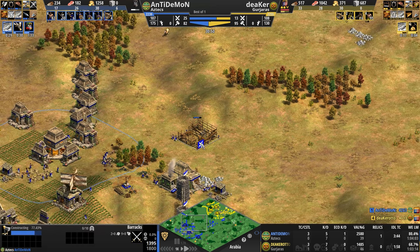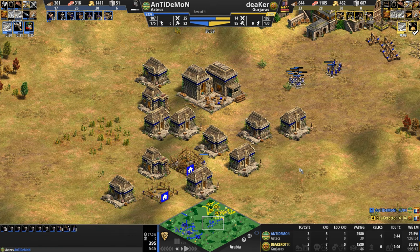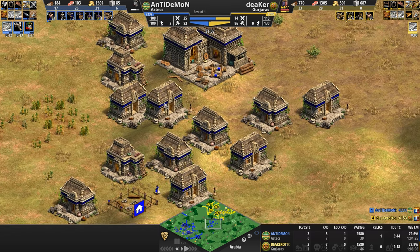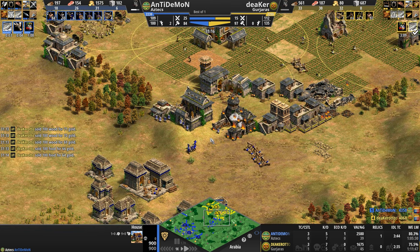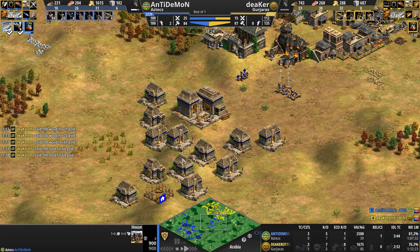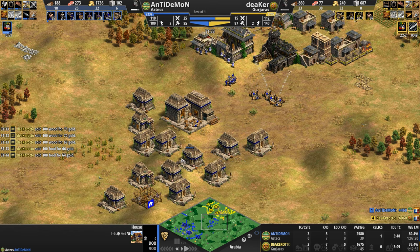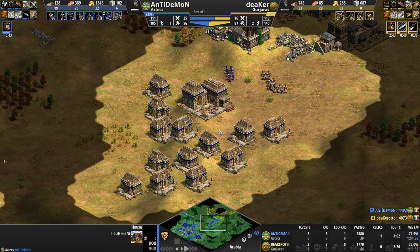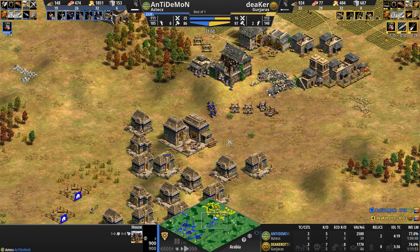Finally some military production — a barracks going down, more houses in the center. I love this: if you can clog up your opponent's path to your base with silly little buildings like houses, all the more power to you. Your opponent has to take time to destroy these structures, which gives you plenty of time to react. Not only do they have to destroy them, they also give you massive amounts of vision. So if Deeker comes with an army in here, Anti-Demon's going to see that army right away.